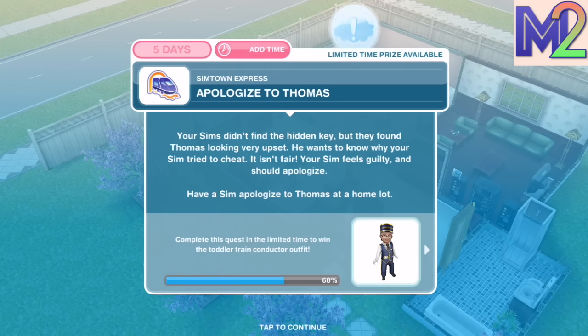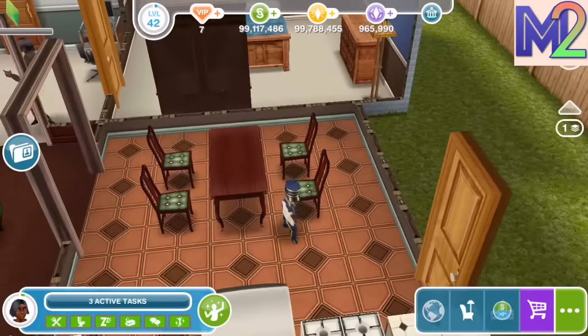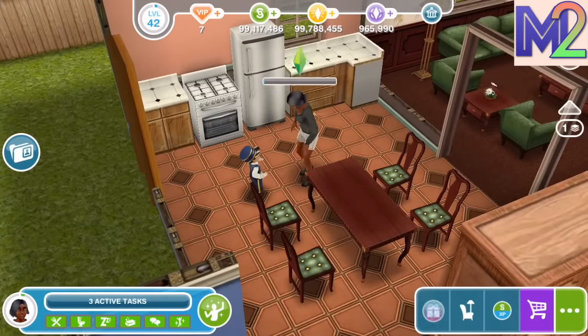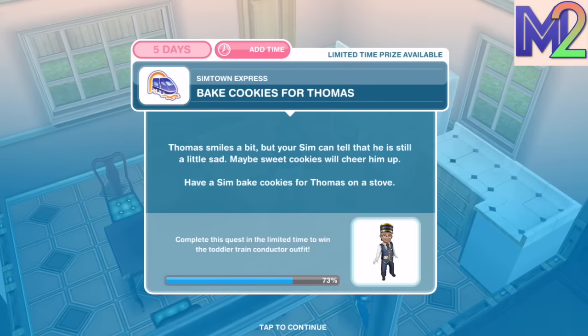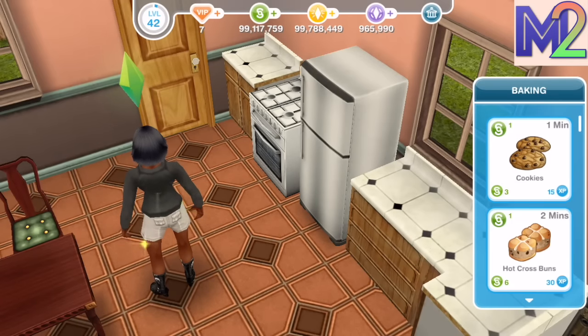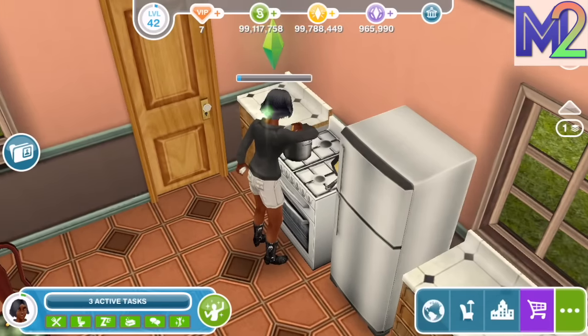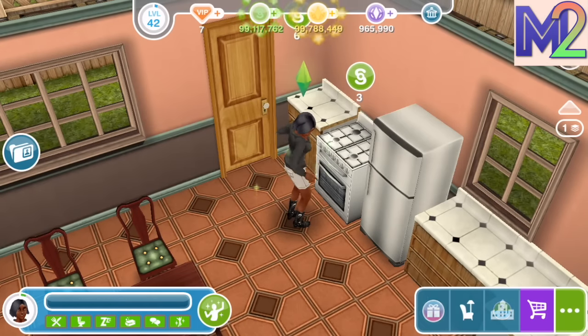Your Sim didn't find the key, but found Thomas looking very upset — he wants to know why your Sim tried to cheat. Have a Sim apologise to Thomas at a home lot — that takes 6 hours and 15 minutes. Thomas smiles a little, but your Sim can tell he's still a bit sad. Maybe sweet cookies will cheer him up — have a Sim bake cookies for Thomas on a stove or oven, which takes just one minute.